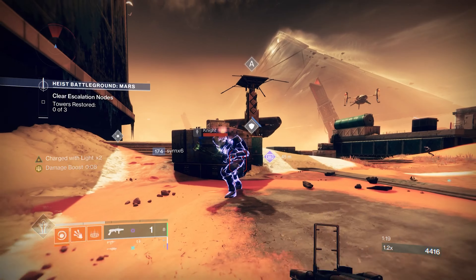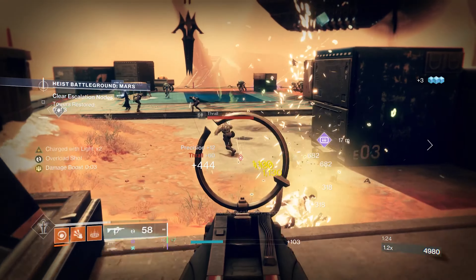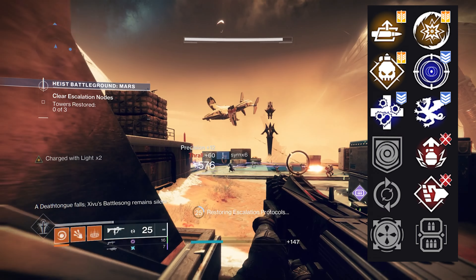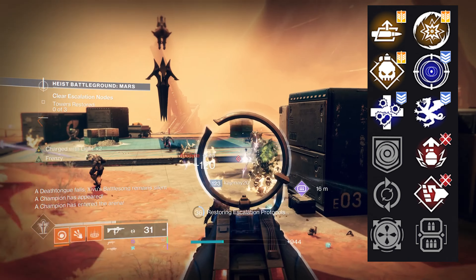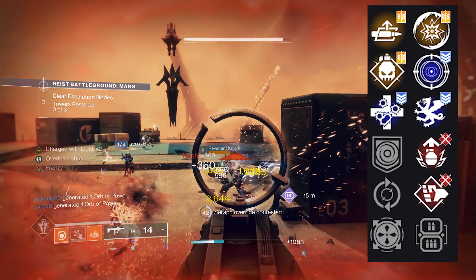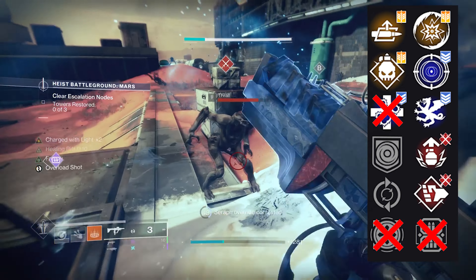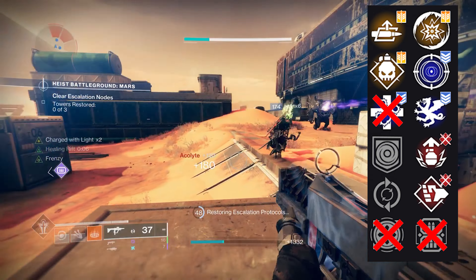Let's talk about its perk combinations and what you should farm for. In the third column, you've got Autoloading, Demolitionist, Repulsor Brace, Feeding Frenzy, Unrelenting, and Danger Zone. In the final column, you have Vorpal, Frenzy, Disruption Break, Adrenaline Junkie, Lead from Gold, and Pugelus. Right out of the gate, Unrelenting, Danger Zone, and Lead from Gold are the filler perks for this weapon — they get outclassed by all other combinations.